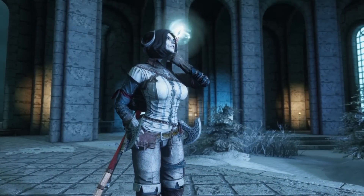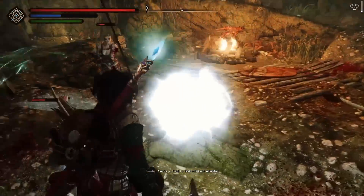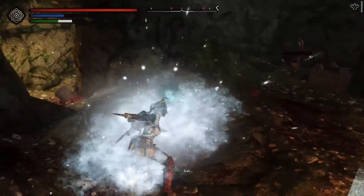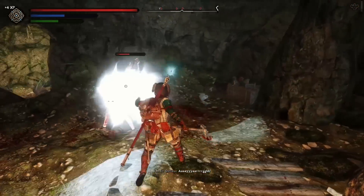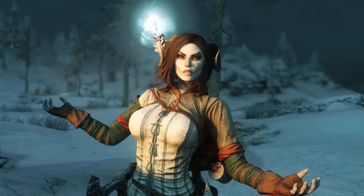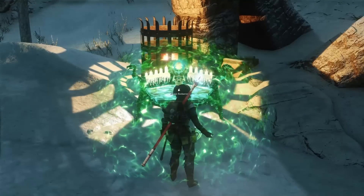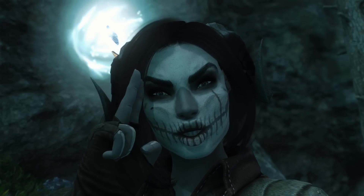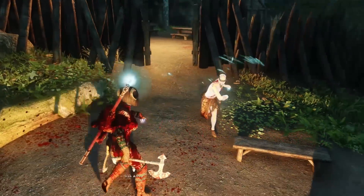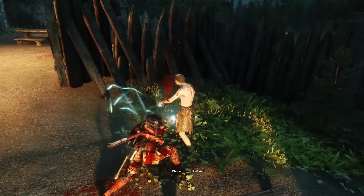For our main magic overhaul, we'll be using Odin. Odin improves vanilla spells, fixes bugs, and rebalances magic. Staves and scrolls have also been modified to be as strong as their equivalent spells. Every school of magic will have new spells added to them that are lore-friendly and stay in line with Skyrim's design. You can now temporarily fabricate crafting stations using alteration, or imbue your weapons with elemental damage using destruction. You can also dispel enemy spells and wards using illusion.